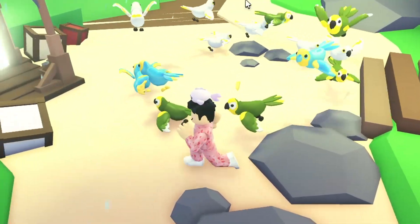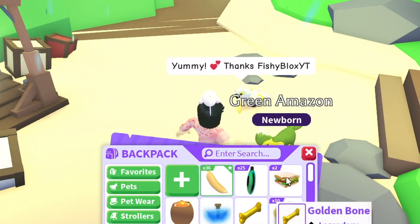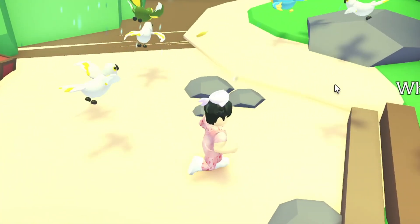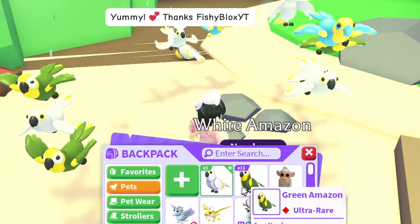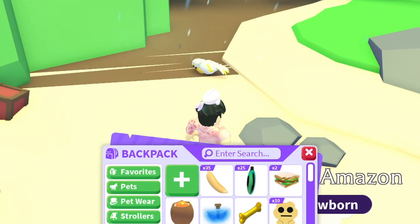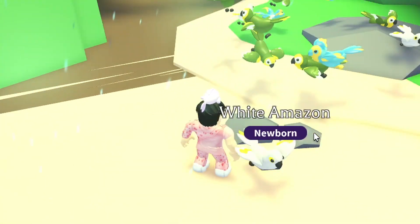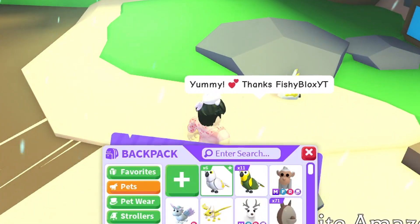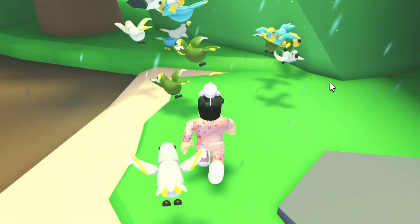I spent around 10,000 Robux on getting 50 of these and I still haven't gotten a single diamond. I have a few white ones and a lot of greens. I have 11 green ones - I just want five more for the mega. For the white amazon I have enough for neon already - five of them. Now I'm just missing diamond ones. I want five of them so I can make four into neon and trade one.